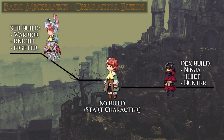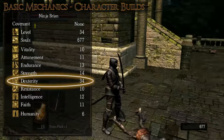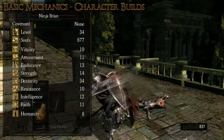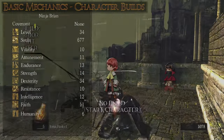Dexterity build. Think of a thief, a ninja or assassin, or maybe even a hunter. Here you want to mainly level the Dex attribute, so you can maximize the damage output while using quick and versatile weapons. And depending on your weapon and playstyle, you may also want to put a few points in Endurance, because this also determines your stamina, which is used by attacking and dodging.